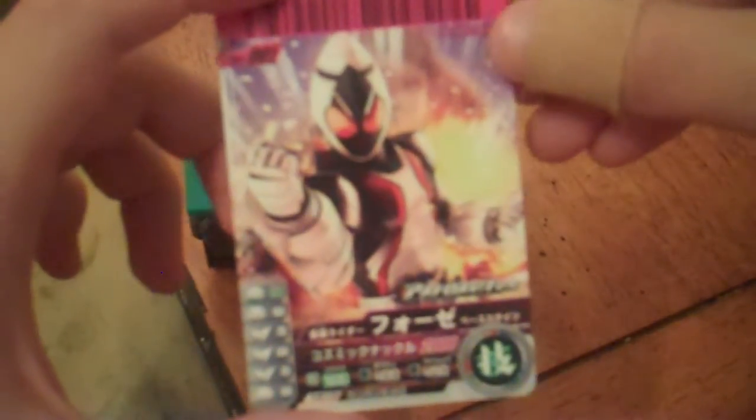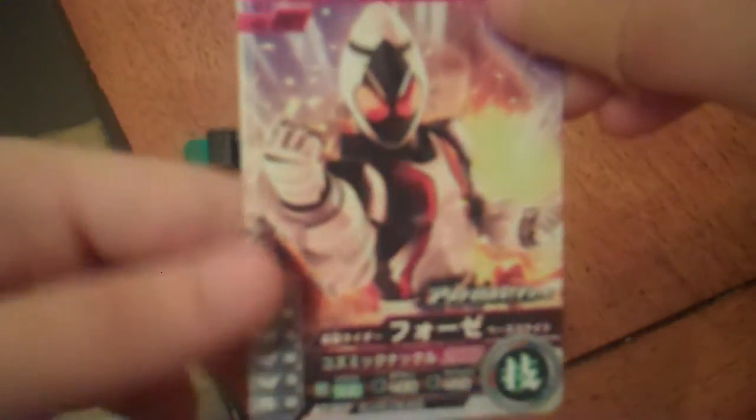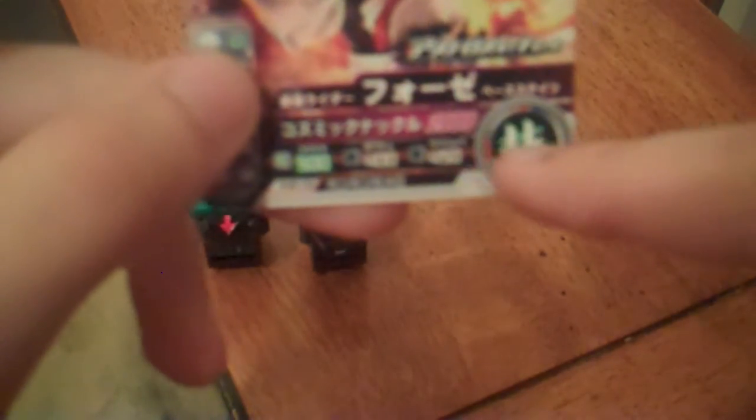Finally, we have the Ganma Ride card, which is a card of Forza, with 'Astro Switch Set' written on it to indicate that it came with a switch set. This is just the basic Forza — his attack stats are punch 90, punch 80, kick 70, kick 60, kick 70, punch 50. His attack strength is 500, his defense is 400, and his speed is 450. His special attack is Cosmic Knuckle with a power of 2,000.